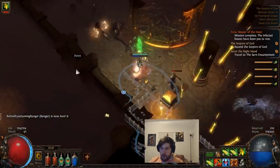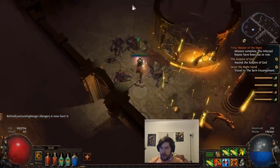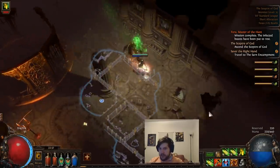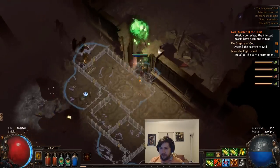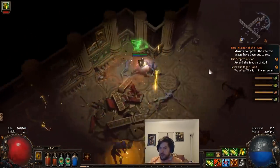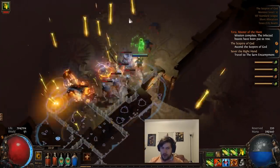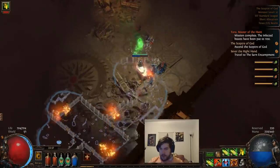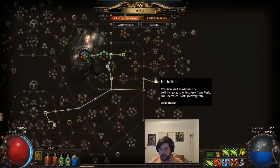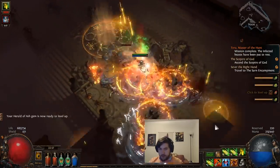Once you get to the third floor, there'll be a waypoint and then a secondary exit that takes you up to the Upper Scepter of God, which is a different instance entirely. These first three floors are a single instance, so anything related to masters can be on any of these floors. If you have a league mechanic that can only appear once per instance, it will appear once per floor as well. We grabbed the waypoint and we're going to get our first little life node here, then we'll be able to pick up Herbology next level, which will give us that increased health regeneration.